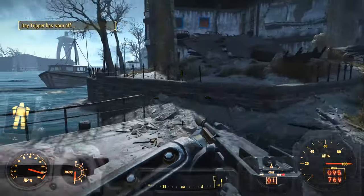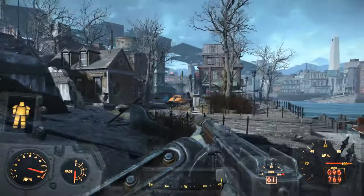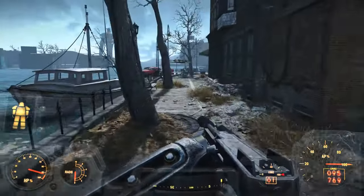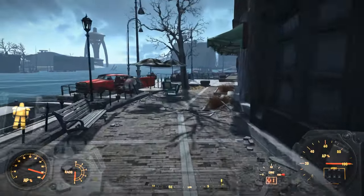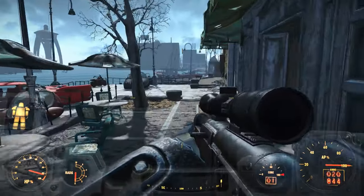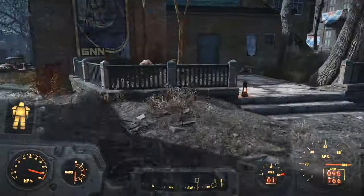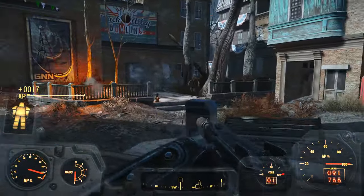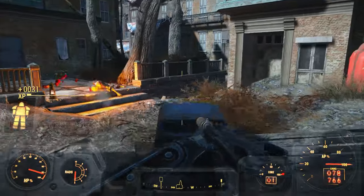Stick to the left here — Pickman's Gallery is on the other side and there's a lot of raiders in the area. They aren't too difficult to kill but they can throw molotovs, and if you don't have the best gear at this point they can easily kill you. Make a right on this pathway and you'll see three ghouls. If you don't have Spray n' Pray from Cricket, I recommend you get it — it shreds just about anything.